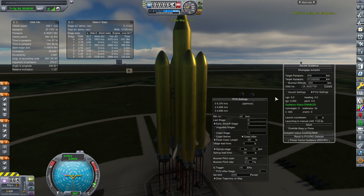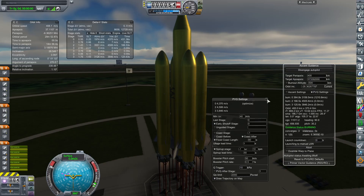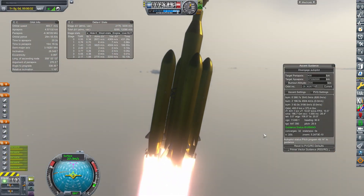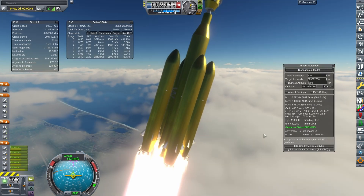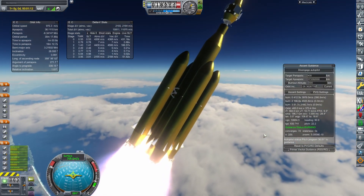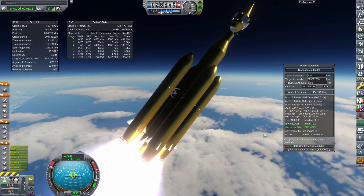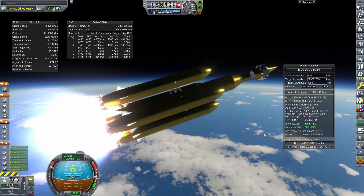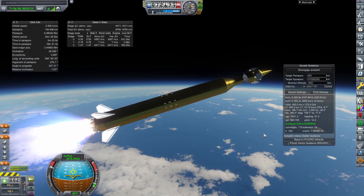Hopefully, we can get a flyby or an impact, or at least get close enough to look at the thing before we overshoot it entirely. This rocket is kind of overbuilt. I feel like I need to simplify it a little bit, or maybe utilize different engine technology or a different stage.